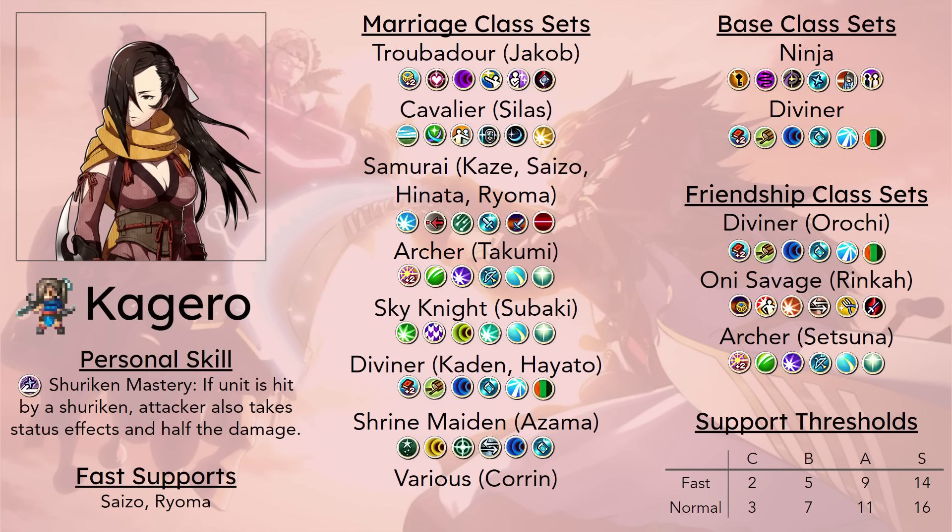Kagero just likes to have ninja and samurai — like most units in this game. She's her best option for yourself being used as a primary combat unit with Hinata. But there are a few other candidates you'd want for her to marry because she is the only female ninja that passes ninja through marriage. Some of the better candidates for this are Jakob, who can get access to early Aptitude; units like Hayato, who are trapped in terrible classes that would much rather have access to a dagger-wielding class; and units like Silas and Azama would really like to have access to the class to make use of their amazing stats.